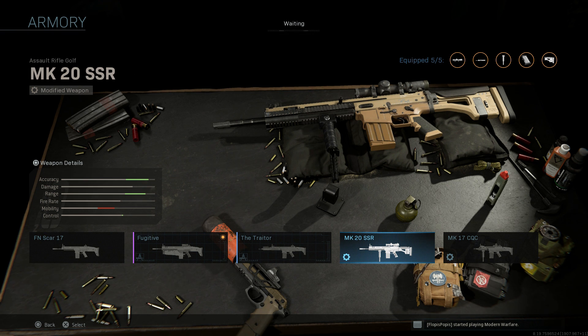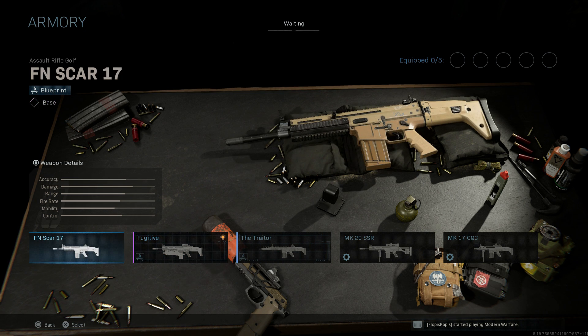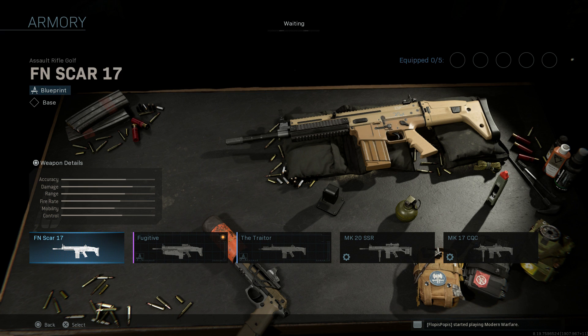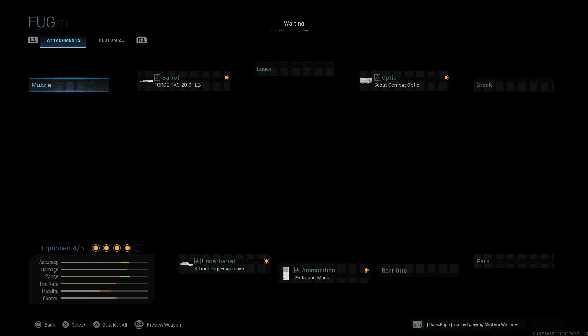I also have custom blueprints for the Mark 20 SSR as well as the Mark 17 CQC build from our conversion series. With the Fugitive blueprint you can notice the slight cosmetic changes — the longer barrel, the whole upper receiver is now a darker color, dark gray or even black. The cheek rest on the stock is now black versus the base, and we have a UDT green tone for the lower receiver, buttstock, pistol grip, and grenade launcher.